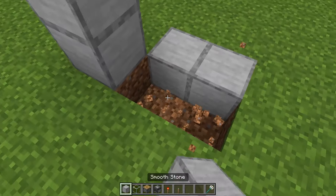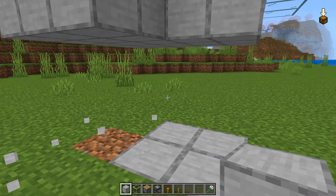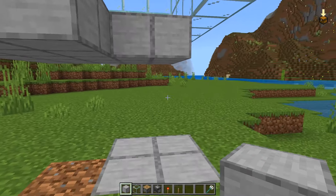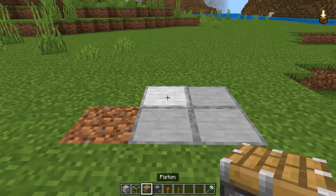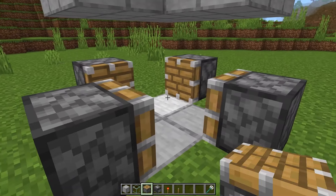It might be helpful to mark out those four blocks, but that part does not matter. For now, I'm going to temporarily break that pillar that we've built up. Now we want to build a trident killer around this two by two square. Place a piston right there, turn and place a piston, turn and place a piston, turn and place a piston like that.